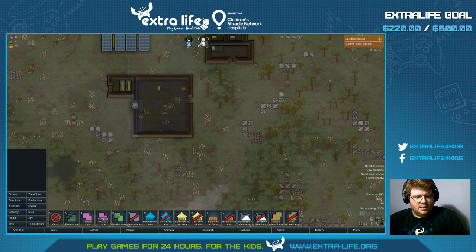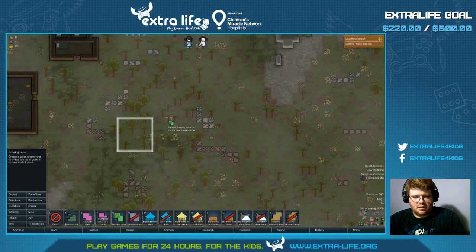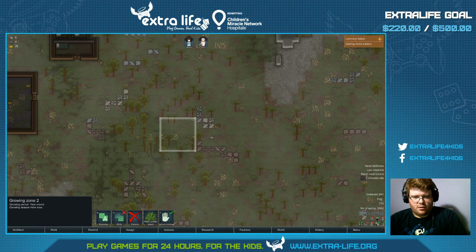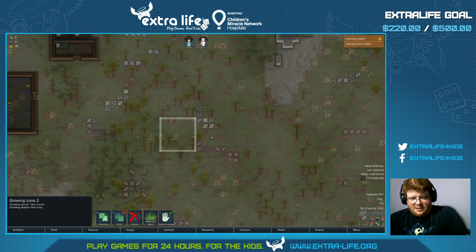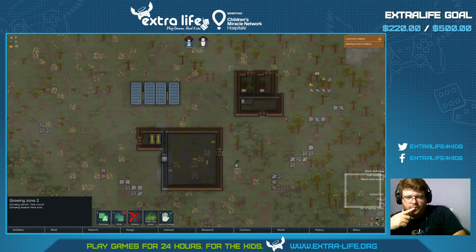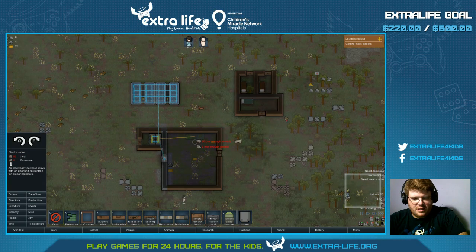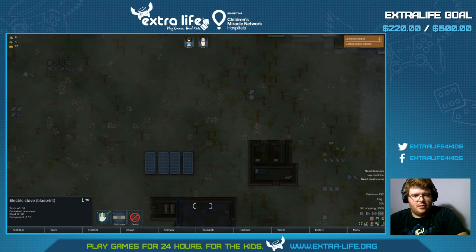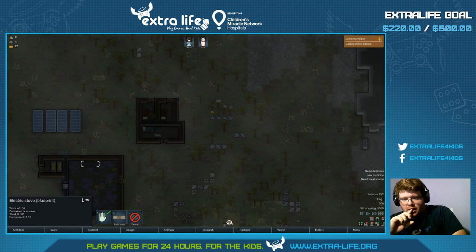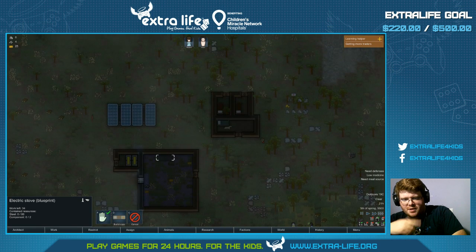What do I need? I need a grow zone right here — six by six. We'll do potatoes and we'll do heal root. I don't think I have anyone that can actually do that, so rice. Okay. Then we will do production — electric stove — we'll put that in here. Then we can start cooking simple meals.